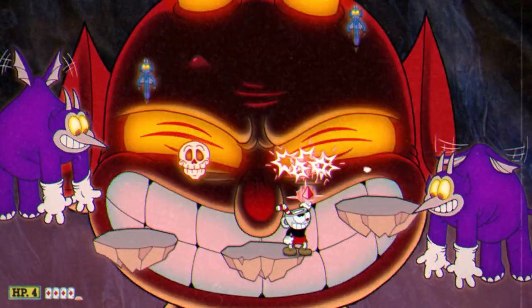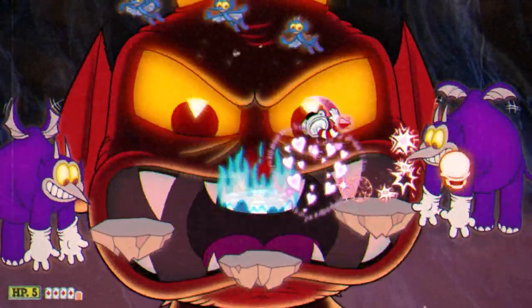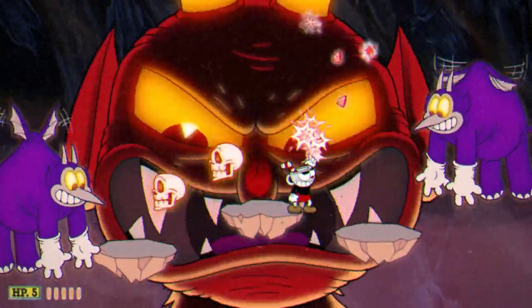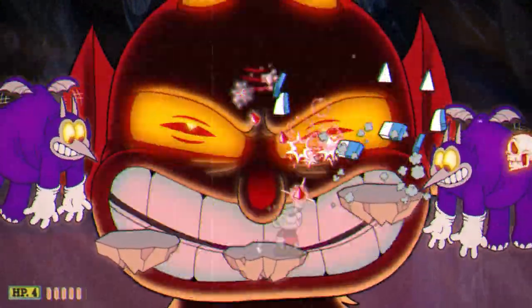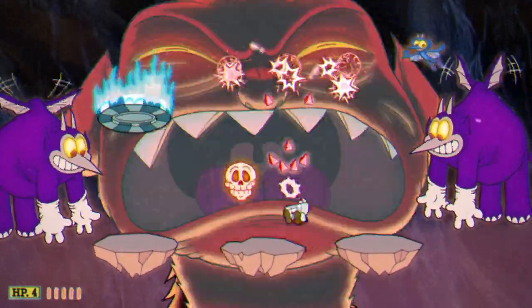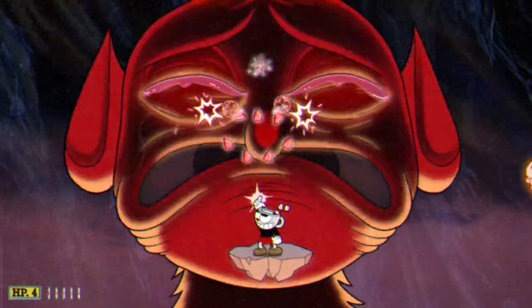Smoke Bomb can help you dodge the weird attacks during the first and third phase. Coffee allows you to spam more EXs, which are very good to do for this fight in particular. Peri Sugar can help greatly with the last phase and for getting parries in general, and Heart Ring is, well, Heart Ring. So with all of that, let's get into the video.